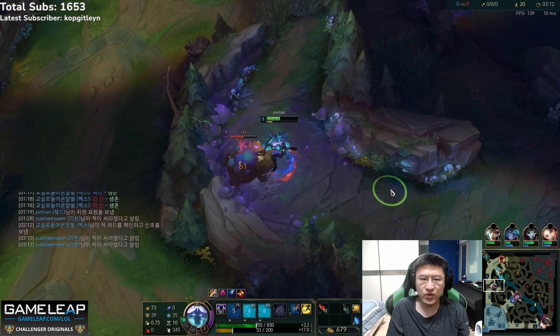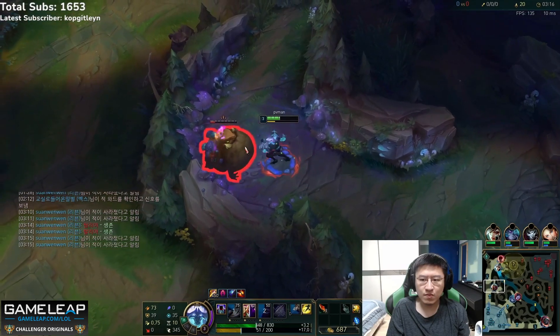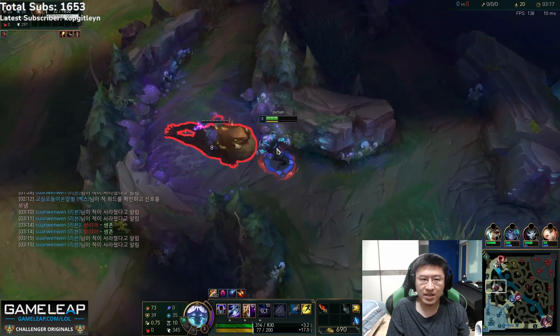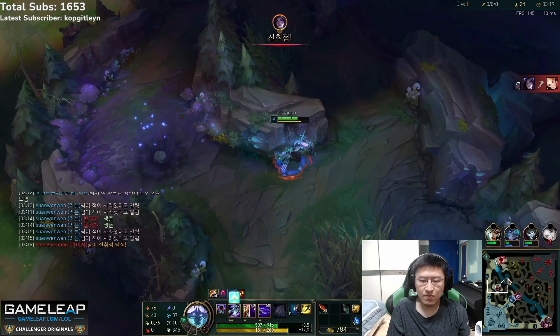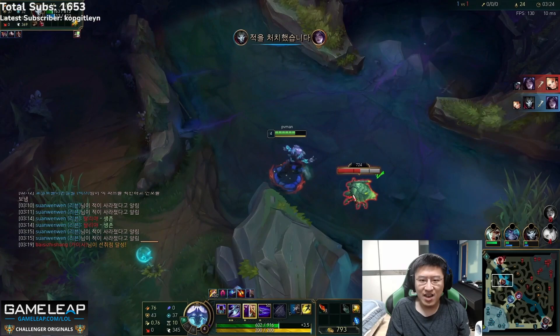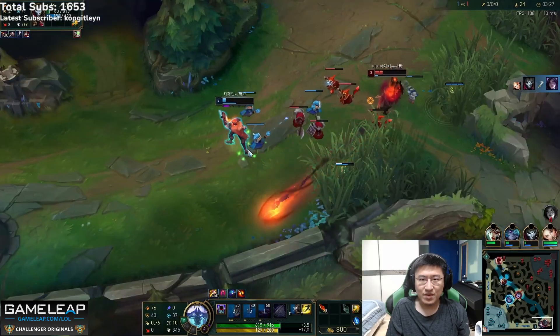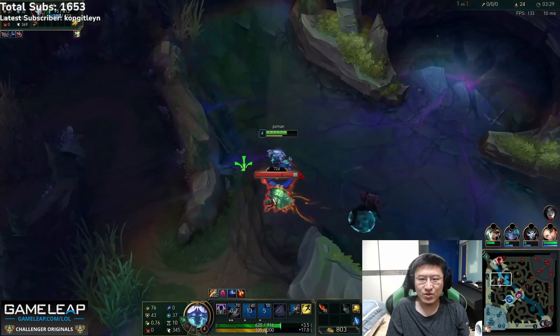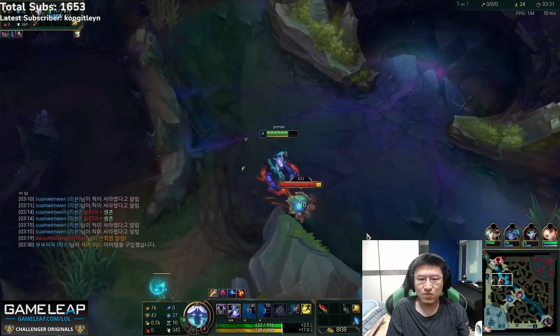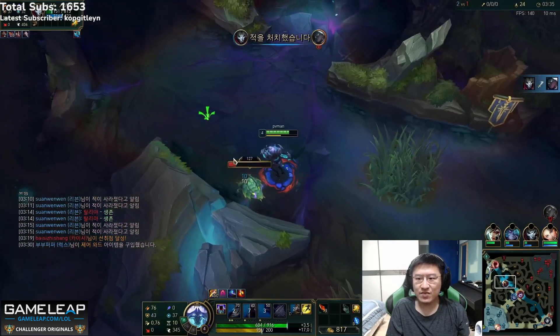Thinking about where Taliyah is going from this point: she hasn't done one camp, and my guess is she hasn't done her Krugs. So after this play, Taliyah is probably going to her Krugs — that means Rush has a free scuttle crab right here, and also a free scuttle crab bot side. If nothing happens in the lanes, Rush could easily get both crabs, denying Taliyah both — giving him a two-camp lead at no cost.